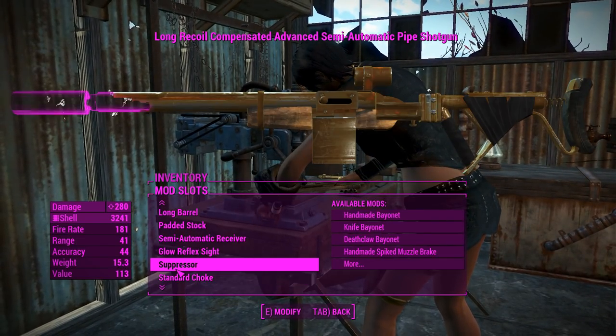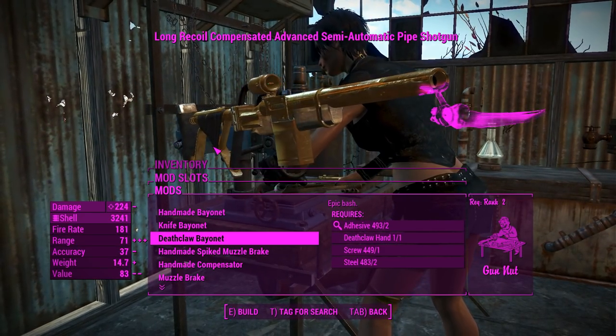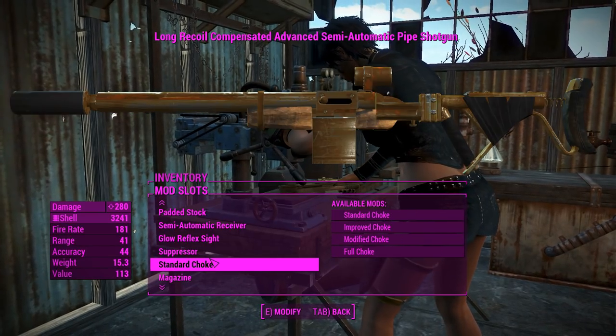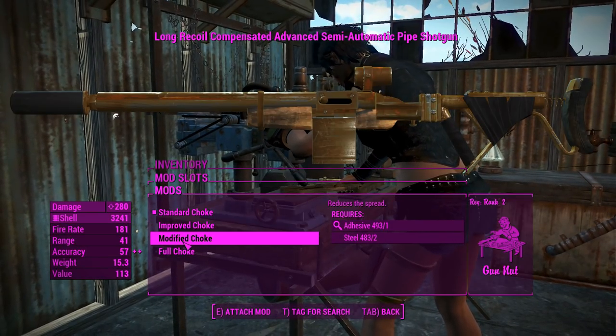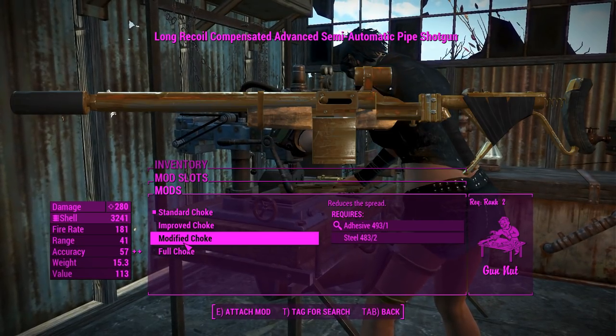It looks a little misaligned with that barrel but sure, whatever, that'll be fine. I'll mention there is a deathclaw bayonet here — it has 'epic bash' — which I'm definitely going to attach to my quad. Moving on, we've got the chokes, which let you change the spread of your shotgun pellets, which is actually useful.